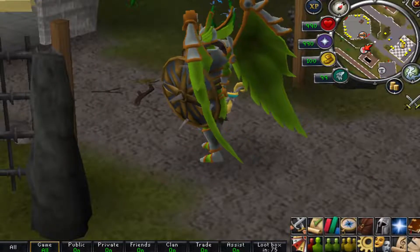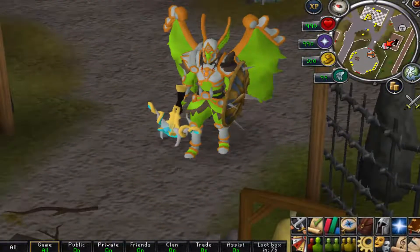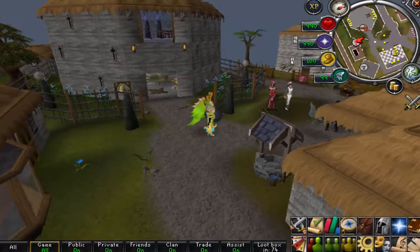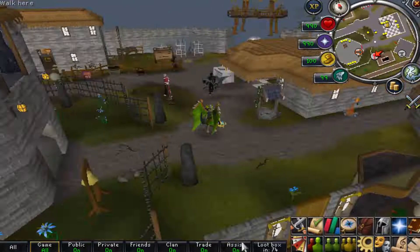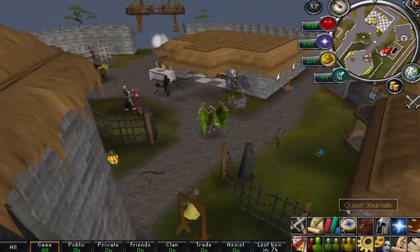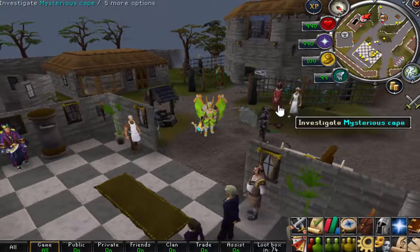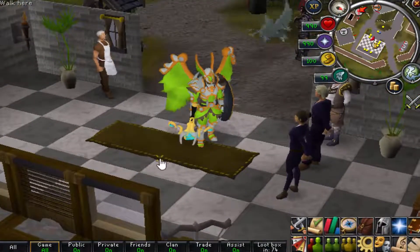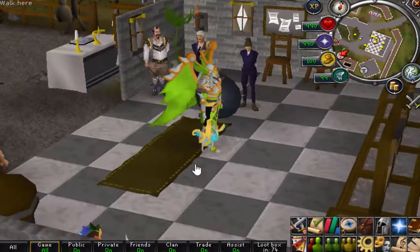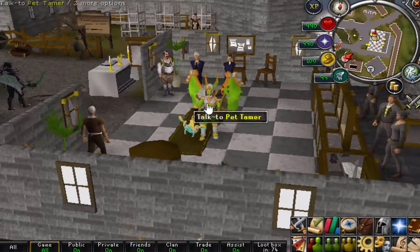This server is about to blow up today. There are a lot of things that make Sub-Zero RSPS special — things like their customized home area, all of their really cool content, and all the key yet important features they've put into the server that no other server has. Their custom home area is absolutely massive.